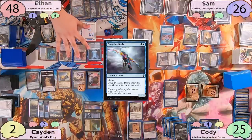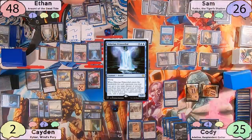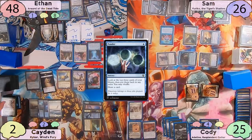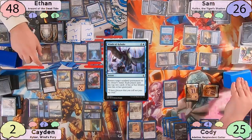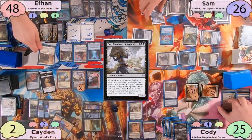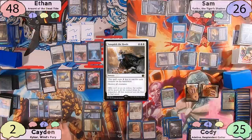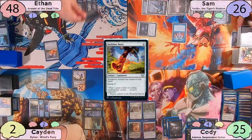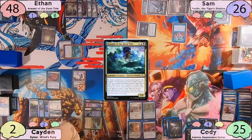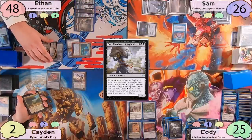Ethan uses that mana to cast Diluvian Primordial. He exiles Vanquish the Horde from Cody's graveyard, Winds of Rebuke from Sam's, and Ponder from Caden's. He resolves Ponder first, shuffles, and draws a card. He casts Winds of Rebuke, bouncing Araumi to his hand, and everyone mills 2 more cards — notably including Grey Merchant of Asphodel. He casts Vanquish the Horde, and when Cody gets priority he sacrifices Cathar Commando to destroy Ethan's Talisman. Ethan then casts Swiftfoot Boots, recasts Araumi, equips her, activates her exiling 3 lands to target Grey Merchant, and immediately encores Grey Merchant — getting 3 copies, each draining everyone for 7.